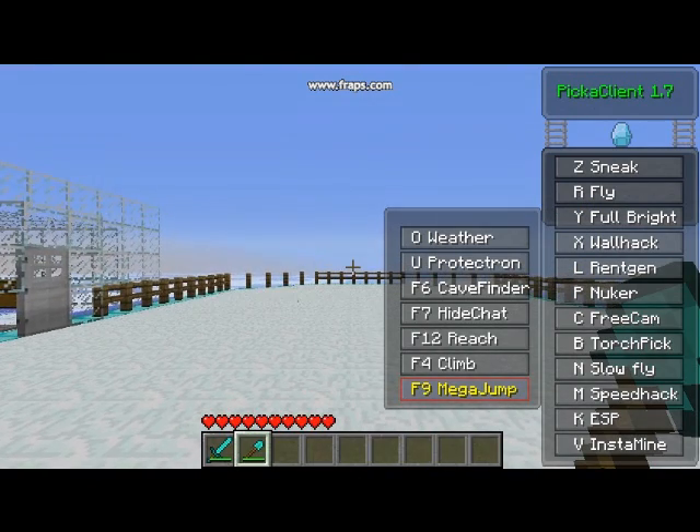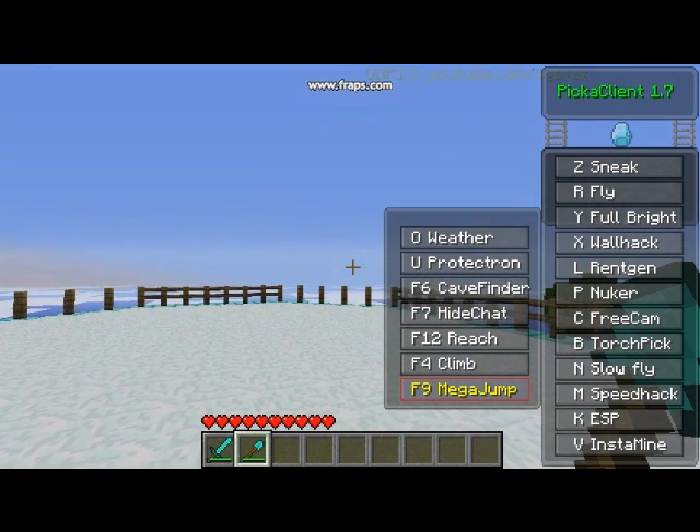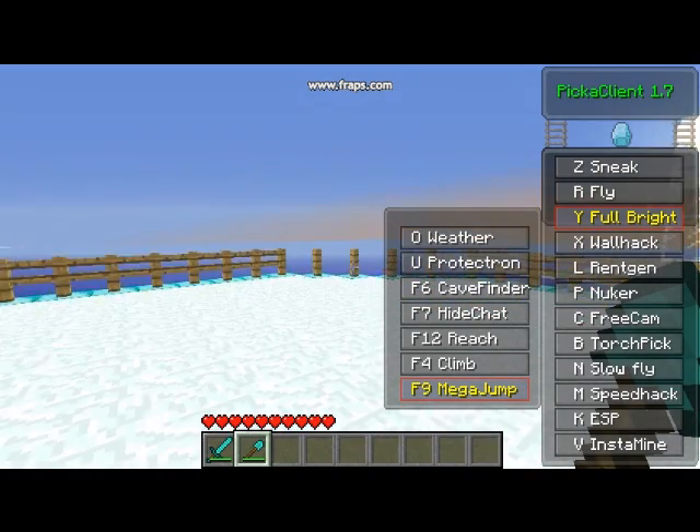Next, you press Y and it's basically night vision. You see everything brightly.